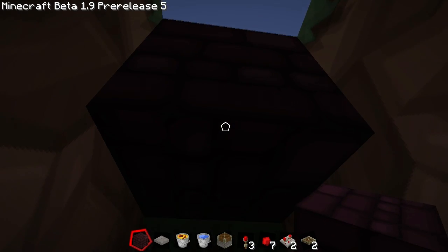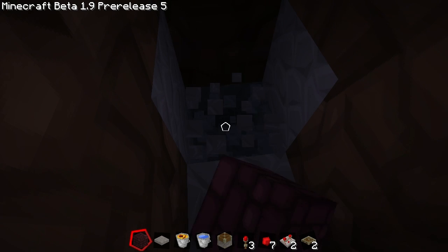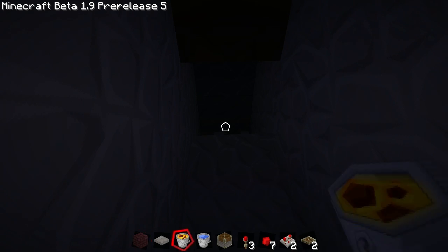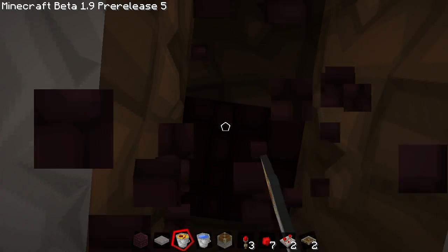This is the first source block — this one here. Nowhere above the first source block, you see lava stripping through it. Go one more down to the next one. This is your source block up here and this is the middle spot.